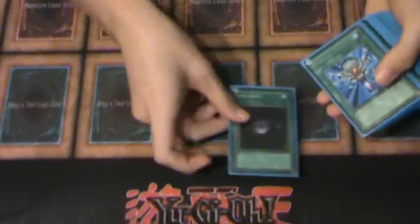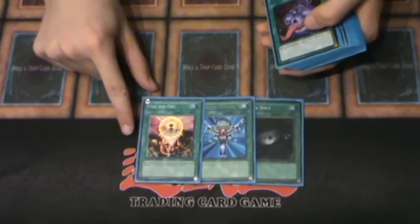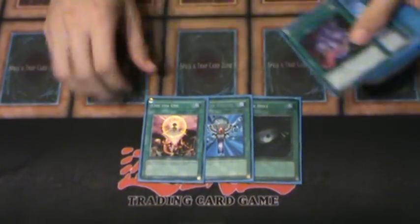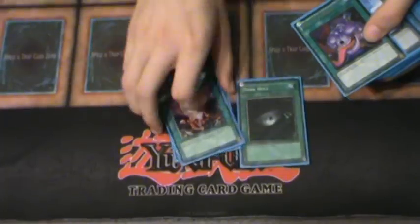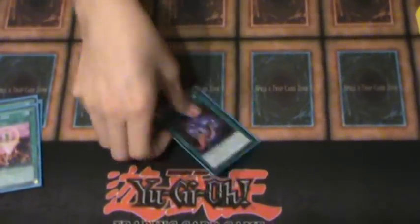Moving into spells, I play Dark Hole, Reborn, and 1-for-1. 1-for-1 is mainly to summon your Watt Hoppers to get the lock off — you just Normal Summon, activate 1-for-1, ditch a monster, and you have the Watt Lock. This version is all about the Watt Lock. The Pot of Avarice to put monsters back in your deck.